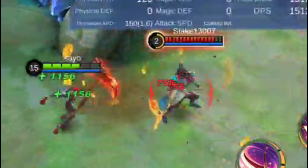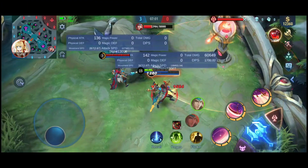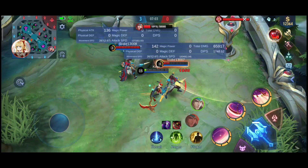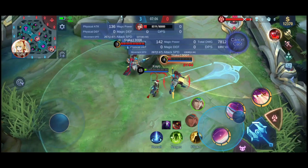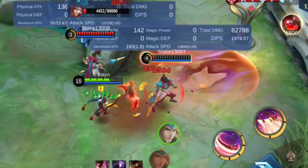That means my lifesteal is more than 100%! Now let's proceed to the damage build. With War Axe fully stacked and the enemy's HP lowered to maximize Blade of Despair, I was able to get 1744 lifesteal and dealt 2334 damage. This is the reason why you should make your damage output higher rather than increasing your lifesteal percentage, because your lifesteal will always depend on how much damage you can deal to the enemy.